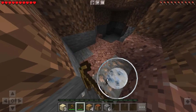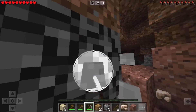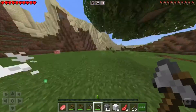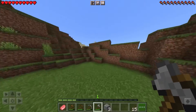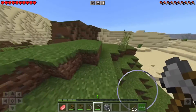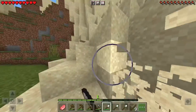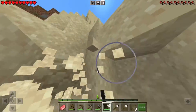Looks like we found some iron. I forgot I had a stone pickaxe — you can make it into a wood pickaxe. I've been lucky. I can see it's cheap over there. That was a chicken, but I've been lucky by finding pigs, cows, and iron, surprisingly. I'm going to be honest — I didn't think I was going to finish this in less than 15 minutes, so I'm just trying to get through it as fast as possible.